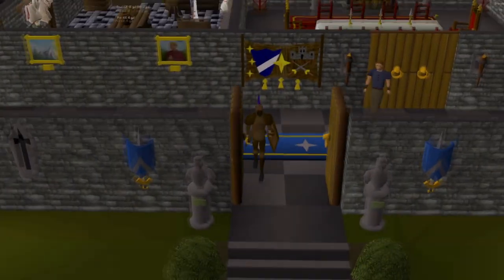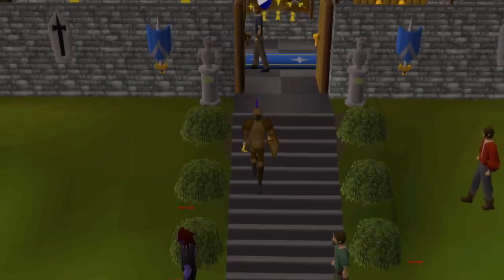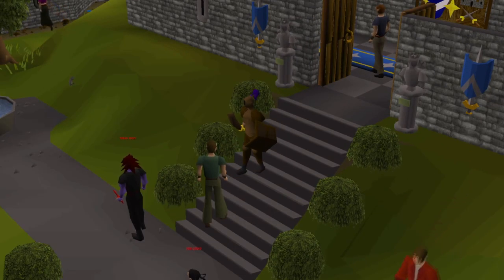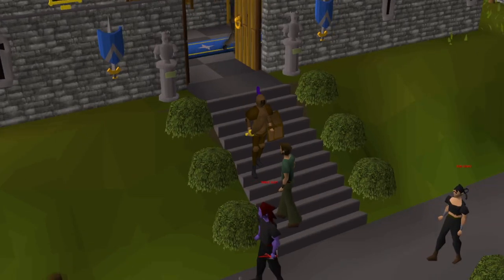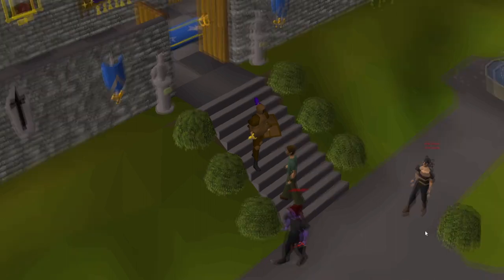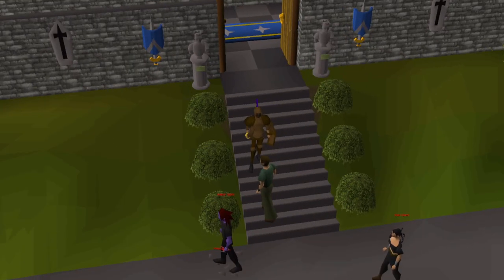Welcome to my mid-level bronze man named Brutal Buddy progression series. Bronze man mode is a mode in between iron man and normal mode, where I can buy and sell items on the grand exchange once I have unlocked them through PvP, PvM, creating the item myself like an iron man, or just picking up the item from the floor, although I am not allowing myself to unlock items through looting items dropped by someone else.